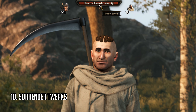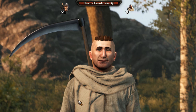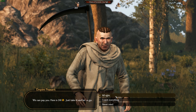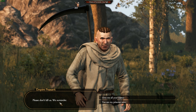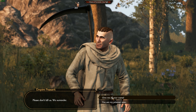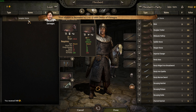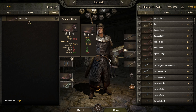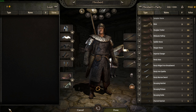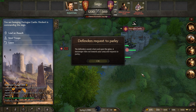Number 9, Siege Tower Fix. Well, the time has finally come for the siege towers to actually function properly. Yes, you heard that right — units will now actually make use of all 3 ladders available on the siege tower, and they will all climb up at once. Whereas before, only a few men would climb up during any given time, granting the defenders an extremely easy time picking out the attackers. However, while this works quite well now for the siege towers, the siege ladder still does not seem to be fixed, so keep that in mind when attacking.